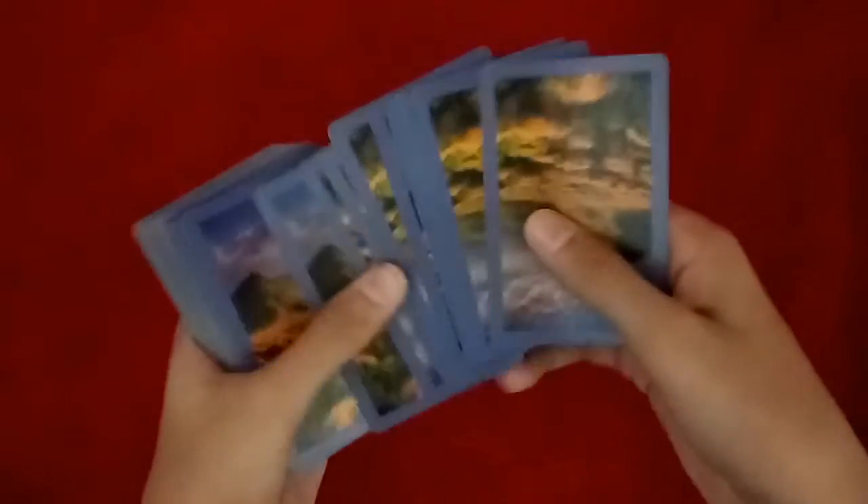They deal down four, five, or six cards, and then you tell them they can also deal down cards from anywhere in the middle. So they start dealing down cards from the middle, just like this. You then say you'll make four piles, and you make four piles.